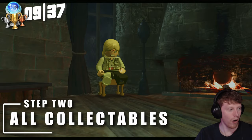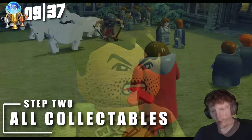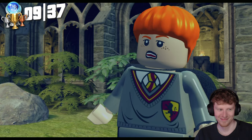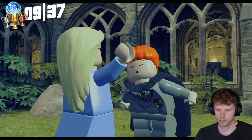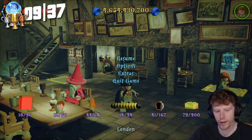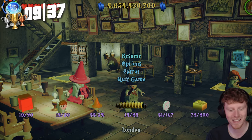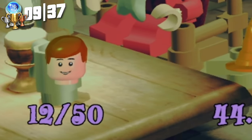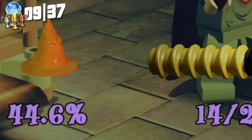Step two — we're going to get all of the collectibles in Hogwarts and Diagon Alley. We get another funny little ending with my boy Ron getting a little jealous. He goes for it though, and poor Ron just gets a slap. We've got 19 out of 20 red bricks, 12 out of 50 students in peril saved, sitting at 44.6% through the game.